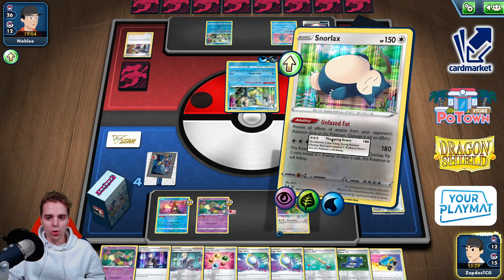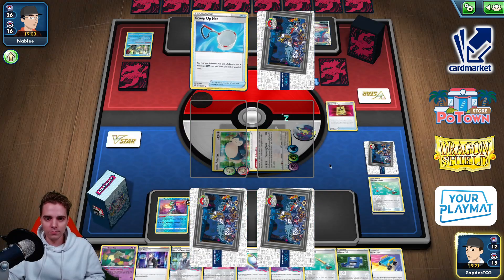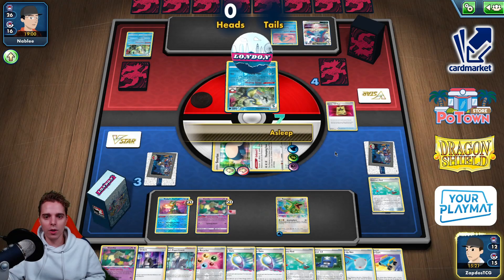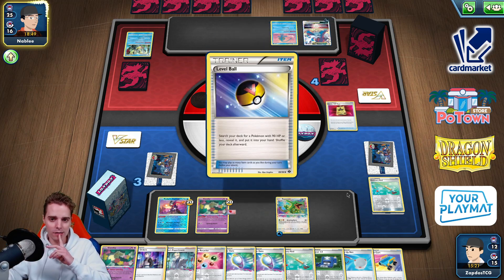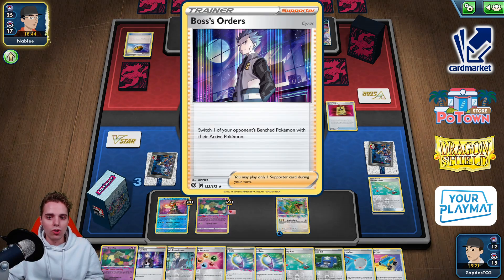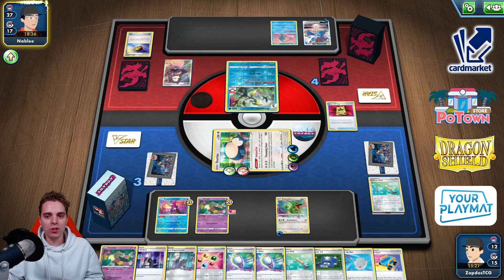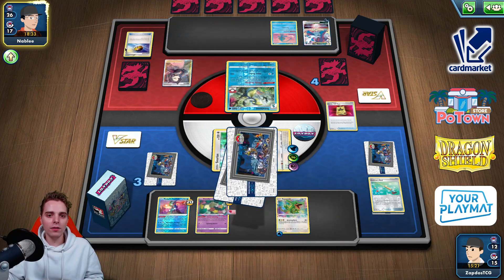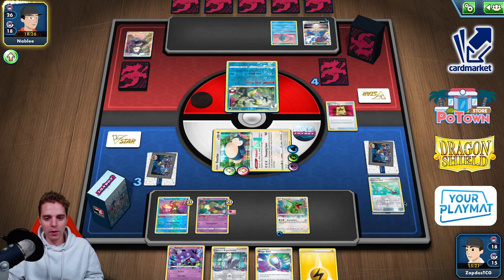Thumping Snore with the Switch card still available. Three prize cards left for us, opponent needs to take four — that's a lot. My next move is Rayquaza to Boss up the V-Star. They could put four damage counters on a Pokémon but how are they setting up without energies? Our Boss's Orders is gone, Switch card too — we're asleep.